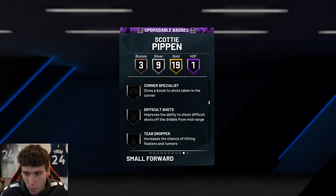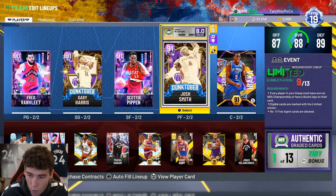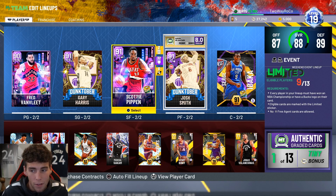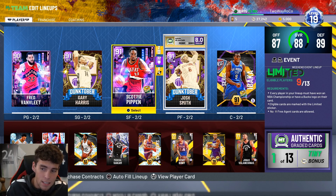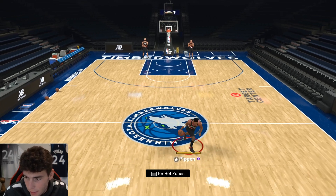The big thing for Scottie Pippen is — although not all of his badges are upgradable — he does have a lot of badges you can put on him, especially shooting badges like limitless, spot-up, and catch and shoot. You can really make Scottie Pippen one of the best three-and-D players because of the upgradable badges that can be applied.